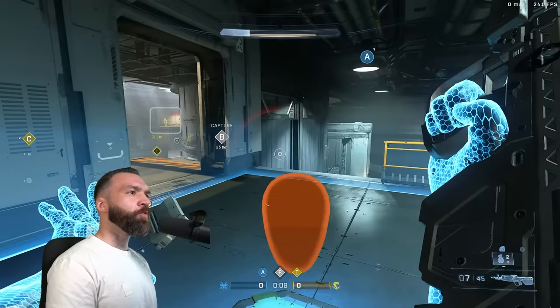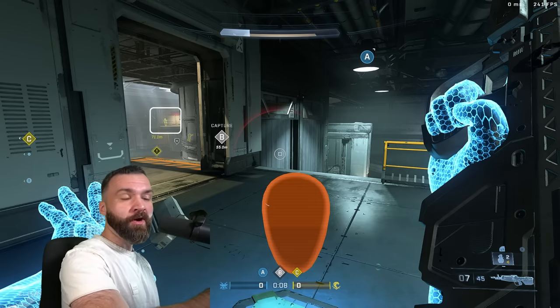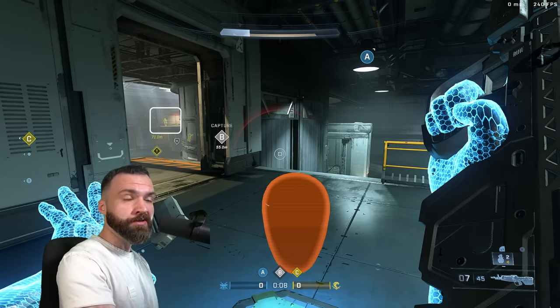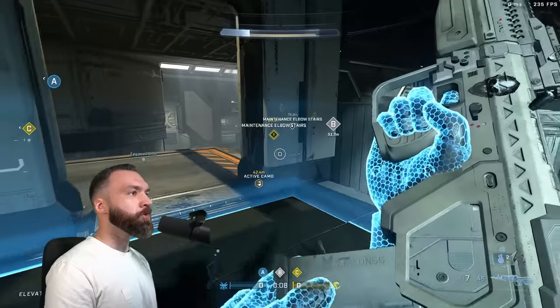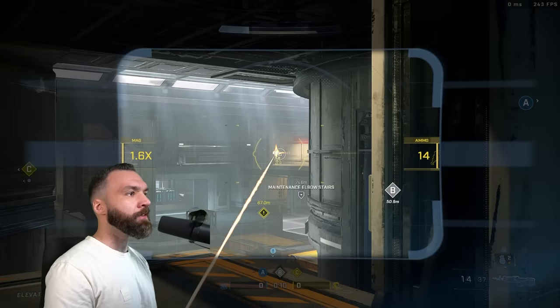They back down and reload. We're reloading in the open angle — you've got to watch out for this. You also don't need to reload in this situation; you've got 15 bullets. Just be a turret here. You still have seven shots in the chamber — all of your ammo should be going into the sight line right now.